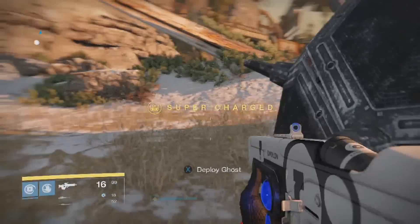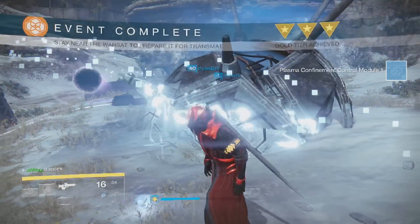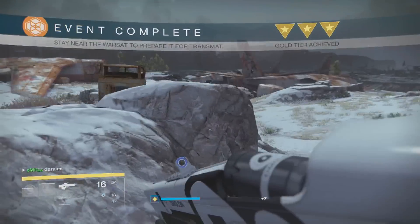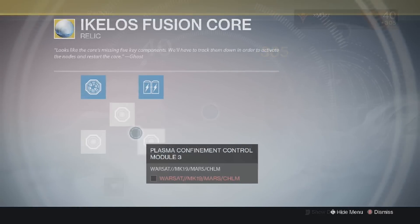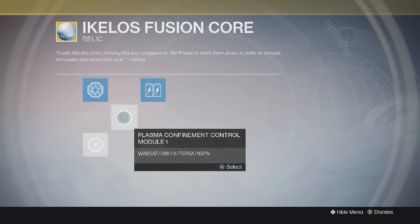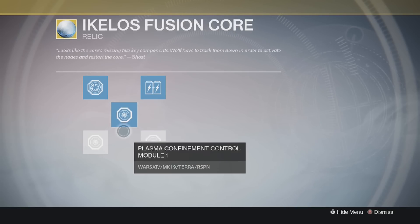The warsat events are the ones where you deploy a ghost and you have to hold off the waves for 3 minutes. If it's an eliminate-a-target event, just ignore it and run away or go back to orbit and come back. However, the best way to track public events is destinypublicevents.com — the link will be in the description below.